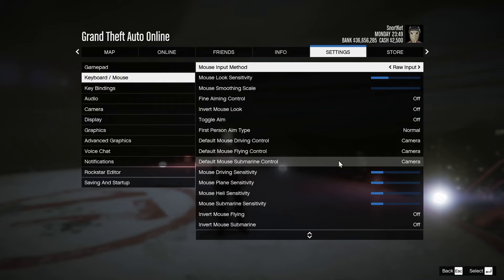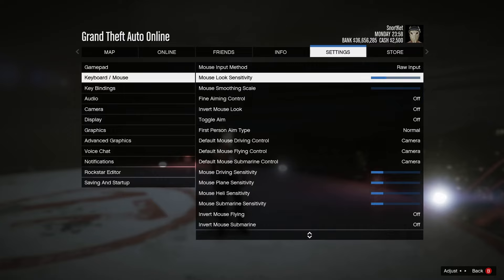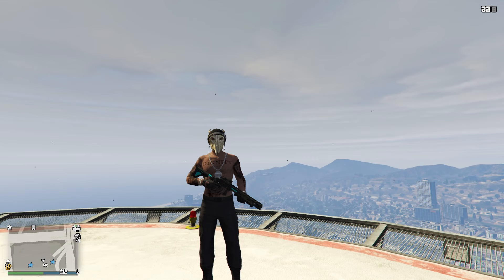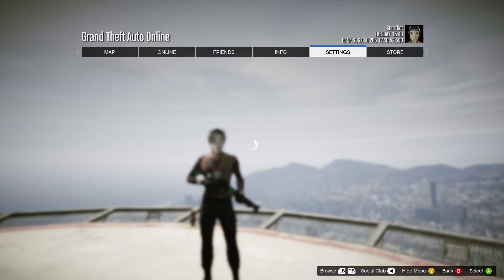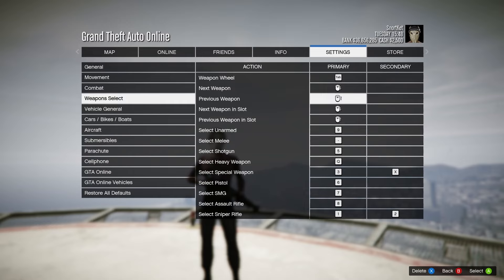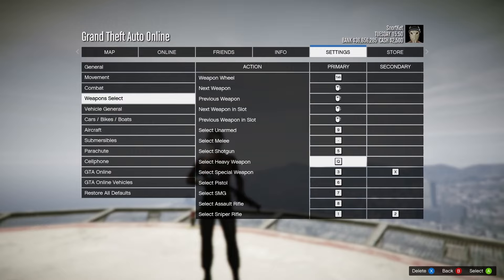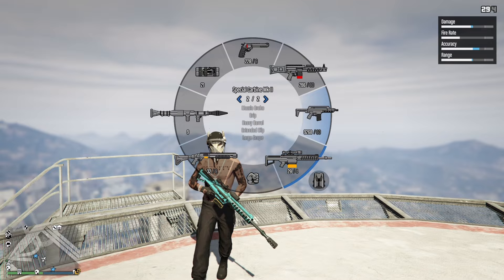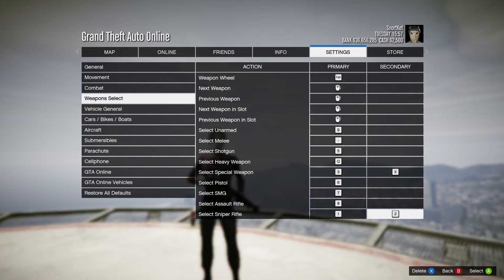The mouse input method — have this set to raw input to help get rid of any mouse acceleration, and turn off fine aiming control as this is mouse acceleration as well. The mouse look sensitivity can work out better if you have it as low as possible without it feeling too awkward. The last part for settings is key bindings, which as any PC player knows can be vital. With GTA it can provide quick weapon switching. Binding the RPG to Q lets you select it using your ring finger quickly when a vehicle is coming towards you or a jet gets too close. Snipers are also great to bind to keys 1 and 2 for easy access.